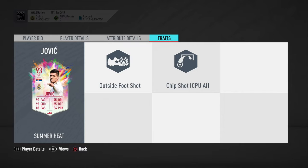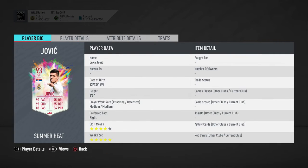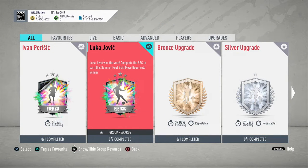In terms of traits, the outside-the-foot shot trait is nice to have but unfortunately is the only one he has. Generally speaking, the card is decent. His work rates do put me off a little bit, but overall it's a reasonable card. It all comes down to how much this SBC costs to complete.